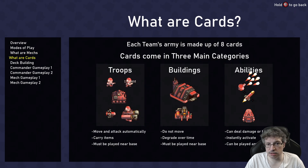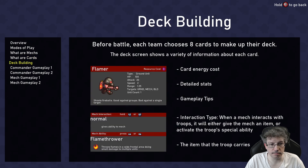We get cards. We get troops, buildings, and artillery abilities. Before battle, we got to make eight cards.